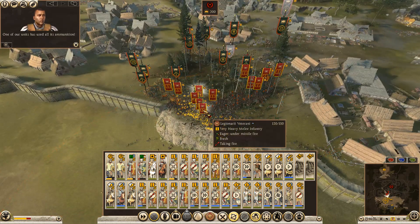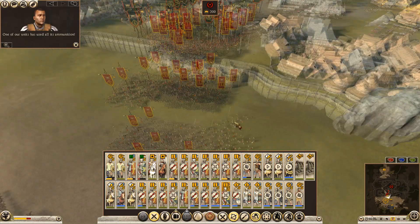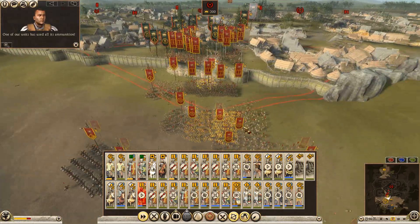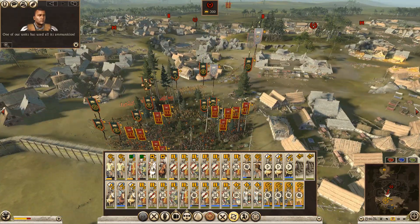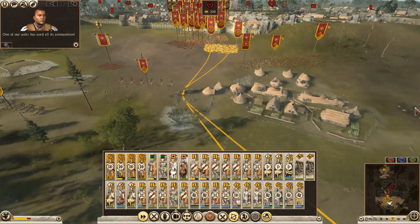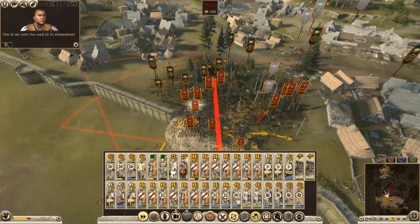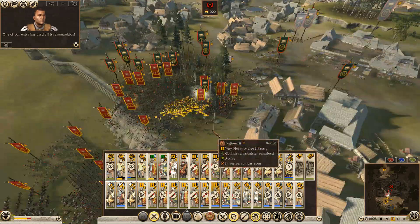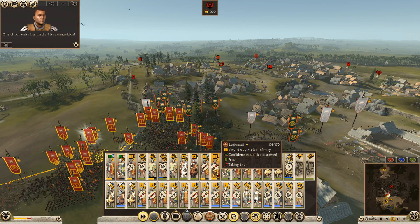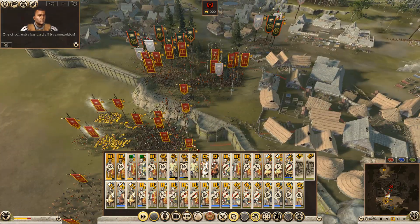One of our units has used all its ammunition. You're winded, you're fresh - you guys push onto these. I think we're the next unit in. You can pull out. You guys fall back, you fall back. You get up there, just pull you out, and you can fall back. Then we'll just send in a new legion.